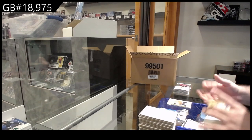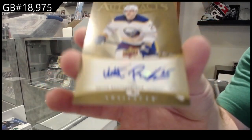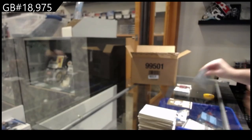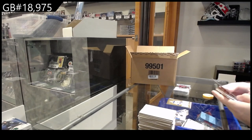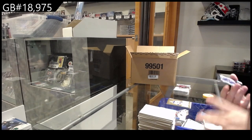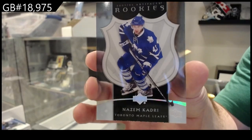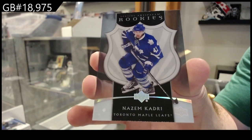Auto Facts Retro for the Buffalo Sabres of Roostalainen. We've got a clear-cut rookie for the Maple Leafs — Nazem Qadri. Clear-cut rookie, Qadri.